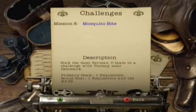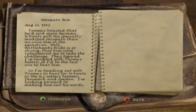This mission should be a lot smoother and easier than the last one. Mosquito Bite: sink the most German U-boats in a challenge with Toomey near Denmark. Toomey boasted that he'd sink more German U-boats with his specially modified Mosquito than anyone else in the squadron. Battlehawk's pride is so strong that everyone volunteered me to take the challenge.